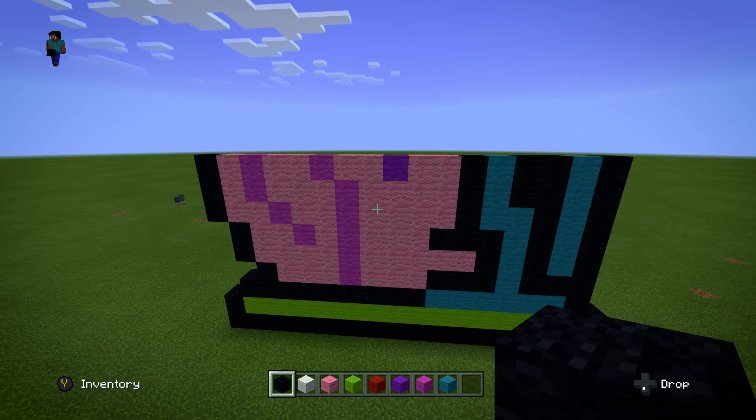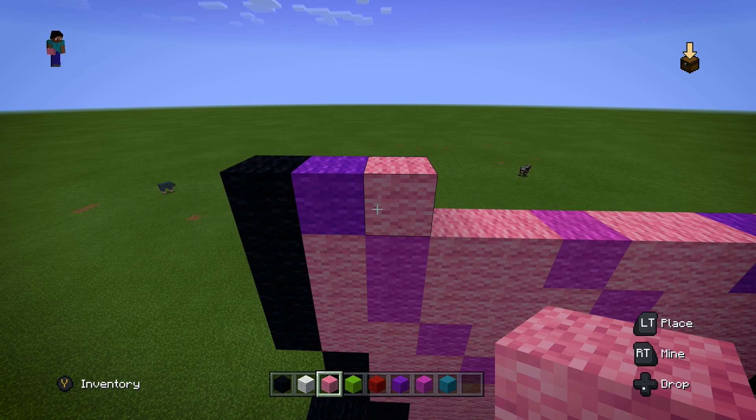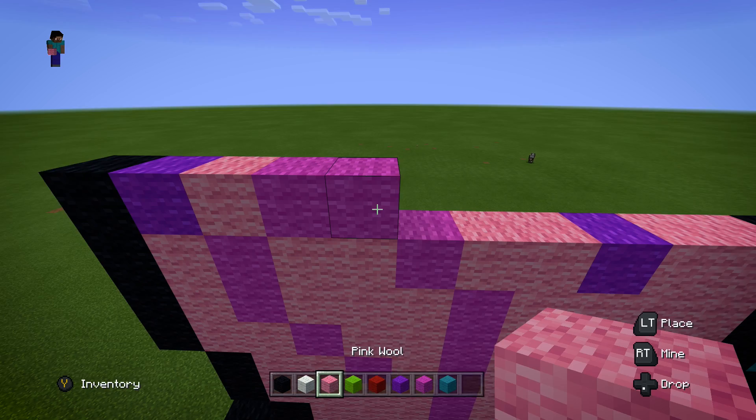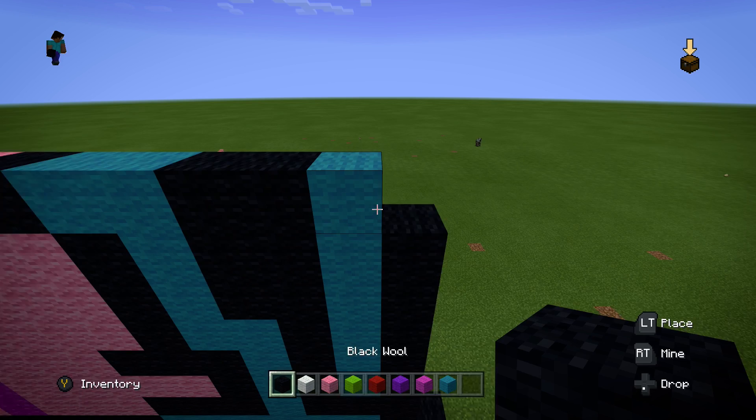For the next layer, start with black, purple, pink, then go two magenta, then five pink, one black, two cyan, two black, one cyan, and finish off this layer with one more black. Here is where we are so far.